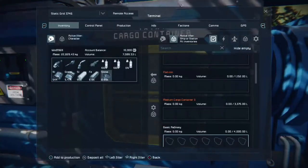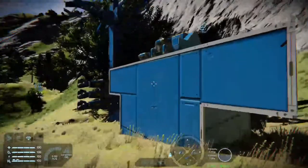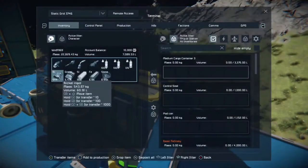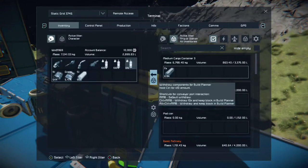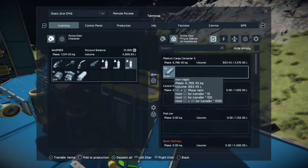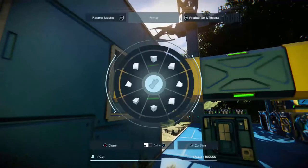Another thing people ask is: how can you unload different kinds of cargo? Say you want to pull ingots from another base to a main base. As it stands, this is not going to work automatically — I can put stone in and it gets pulled straight into the base, but I put iron in and nothing happens. The basic refinery was processing the stone, but the iron's still there. This is where the magic of sorter blocks comes in.